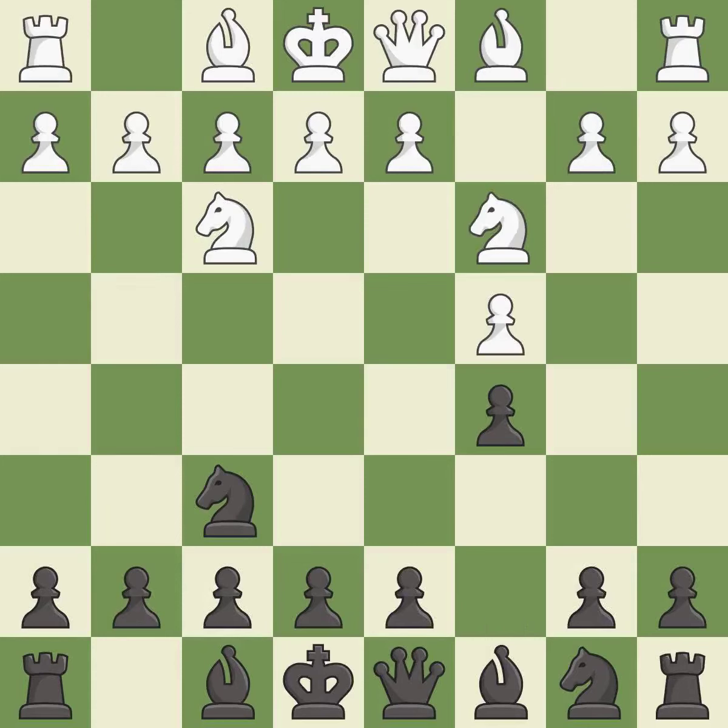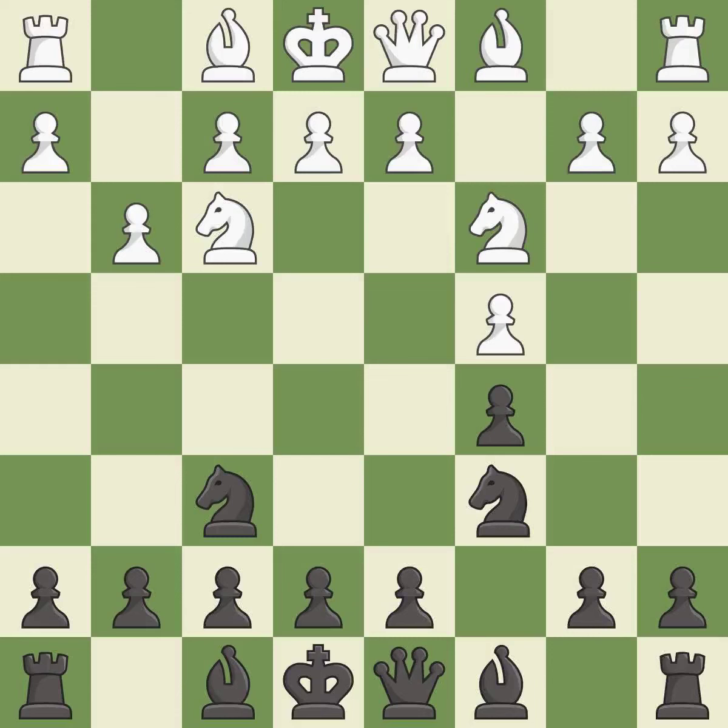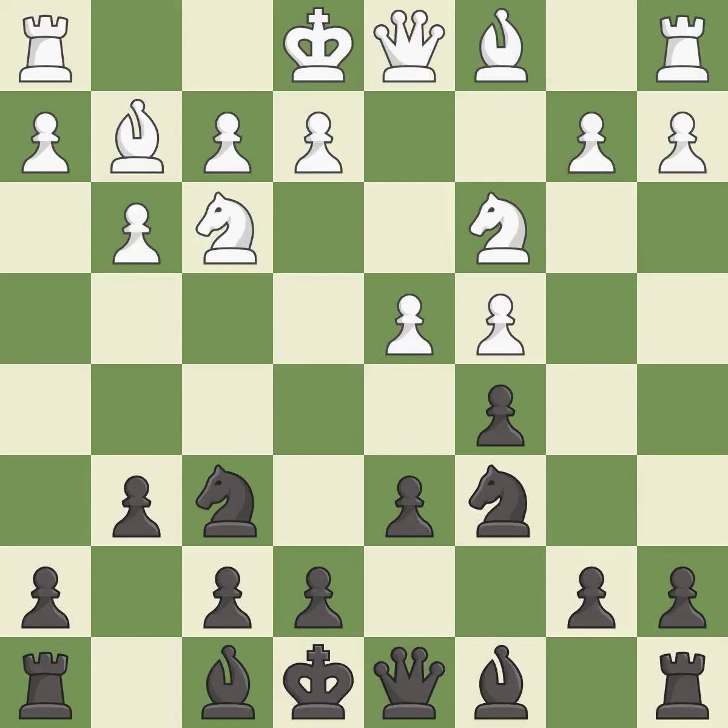This develops a knight off its starting square, getting it into the action. G3 prepares to fianchetto the light-squared bishop to g2, where it will sit on the long diagonal. This prepares the bishop for development. This fianchettos the bishop by placing it on a powerful diagonal, where the bishop is ready to be developed to an active square.